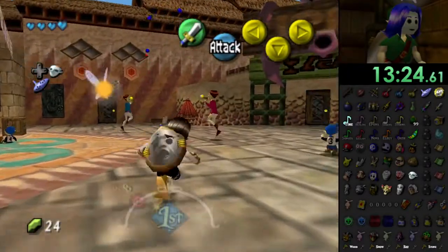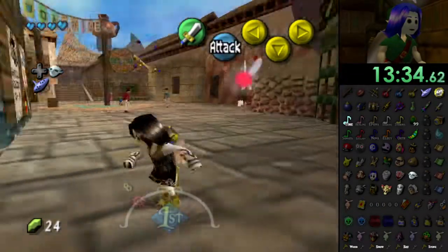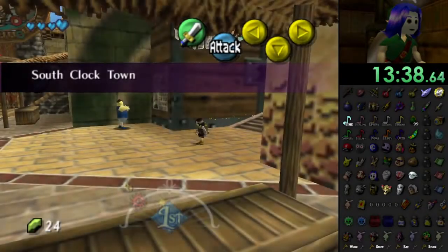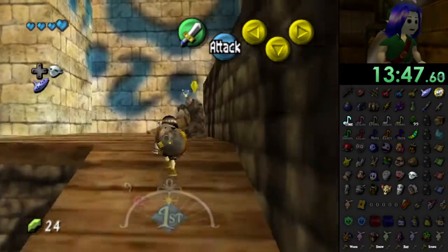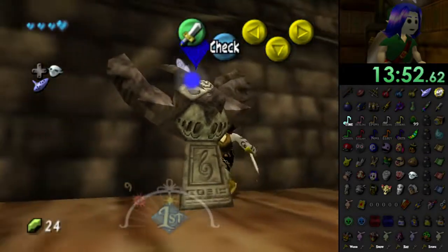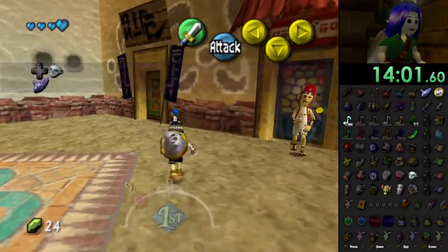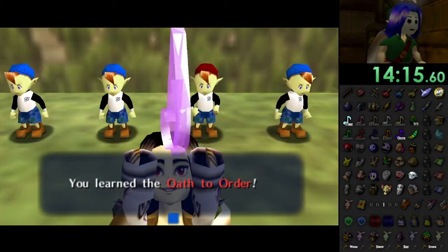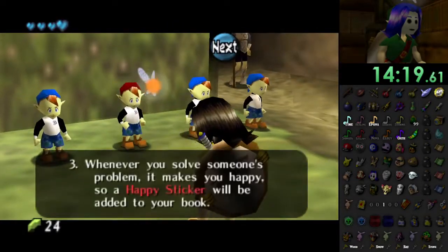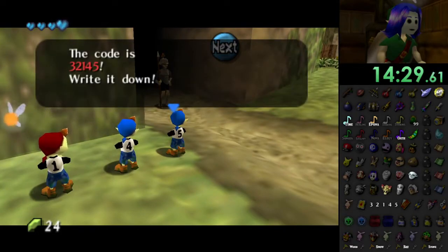Got the kid in West Clock Town — I will have the bomber code. It's not bad and it's not even 9 o'clock. Already know 1 is the middle number. We got the Oath to Order! I just noticed I can mark a bonus song too — that's what I felt like I was missing. The five bombers found the secret to helping me get up to the moon. The code is 3-2-1-4-5.